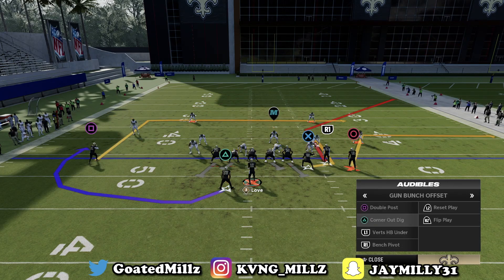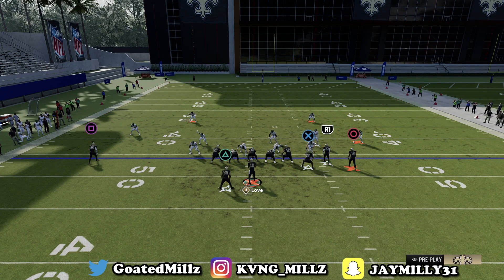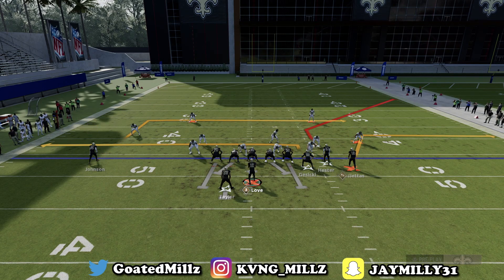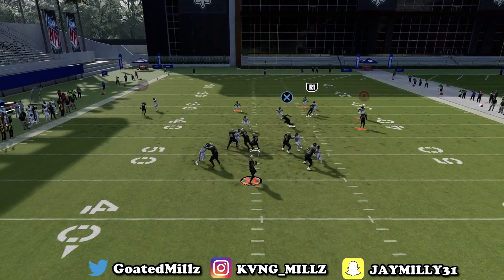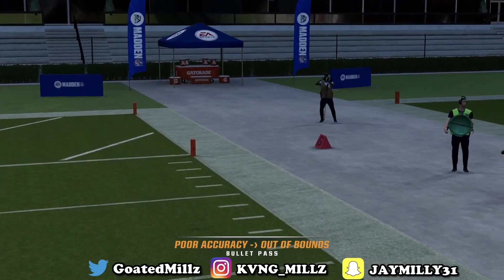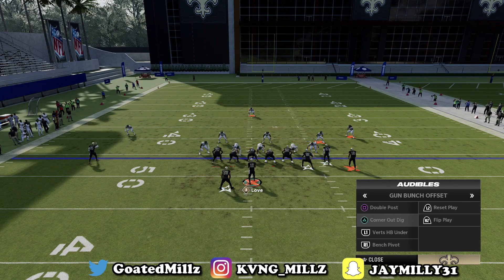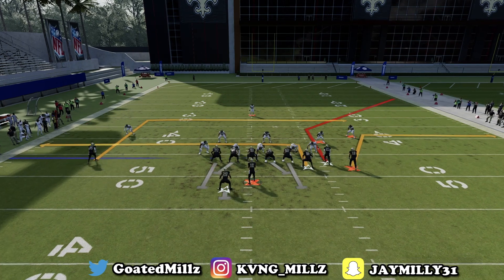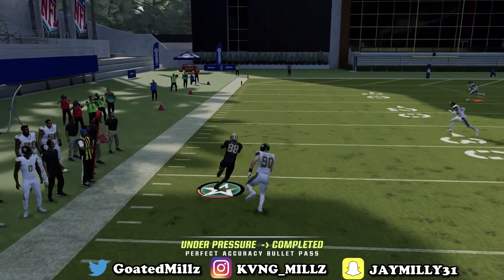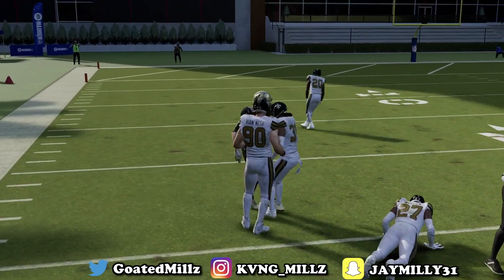Next play is Corner Out Dig versus man coverage. I don't like this versus man coverage a lot, but if I did run it against man, all I would do is put X on the in route and either hit the corner route by R1 or hit the in route by X. Corner out dig, in route on X — snap the ball and watch X on this in route just absolutely cook. With a couple juke moves, you can get up the field for a nice gain.